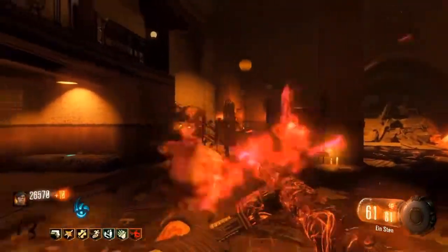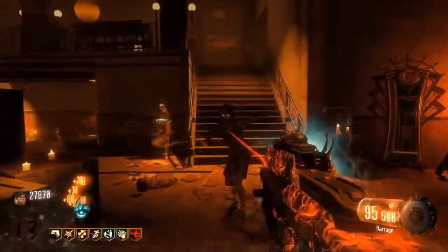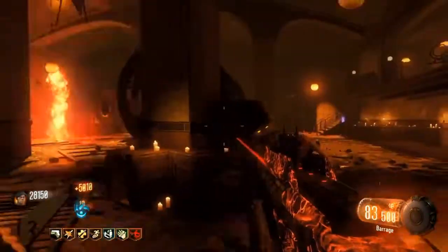Coming in at number 4, we got the Vesper. 1. You can put attachments on it. 2. The damage per second is insane. And 3. It's a wall gun, so you can buy ammo.